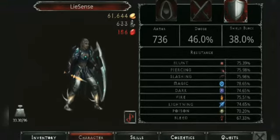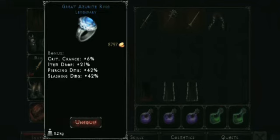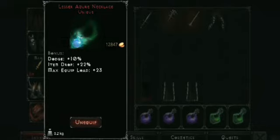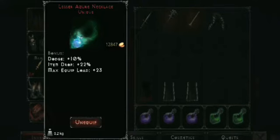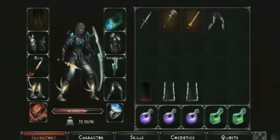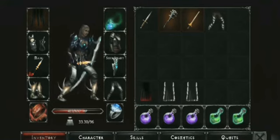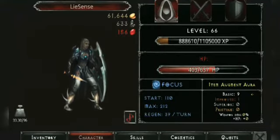My shield block is 38%. My Great Ruby Ring was bought at the normal globe market for 13,700. The Great Azure Ring is from East Haven for 8,797. My Lesser Azure Necklace, which is unique, cost 12,847 and was bought in Iron Hold on the second map. This is the equipment loadout at level 66.